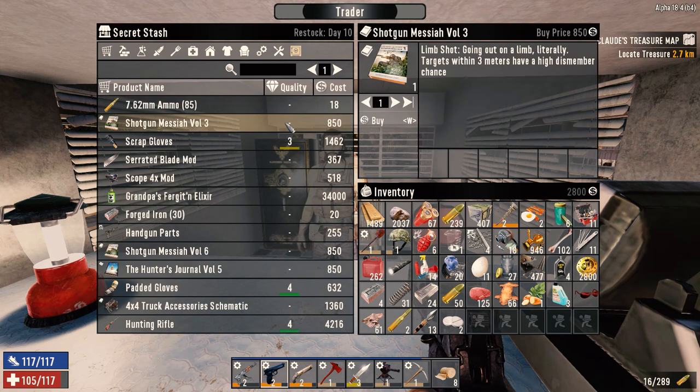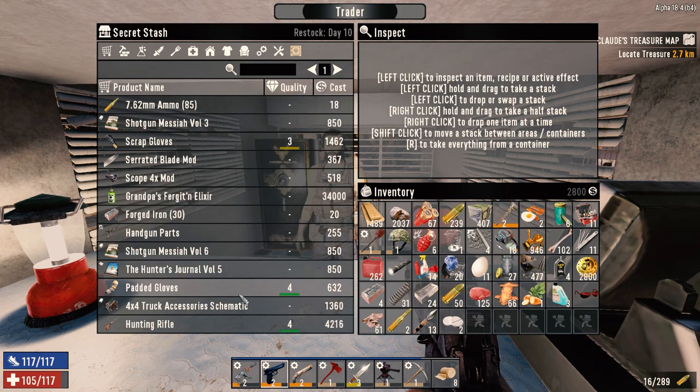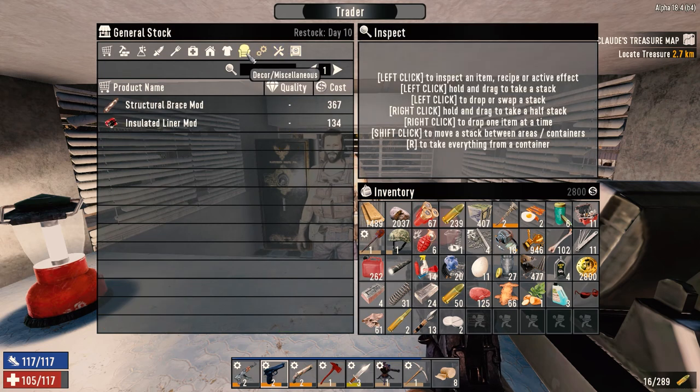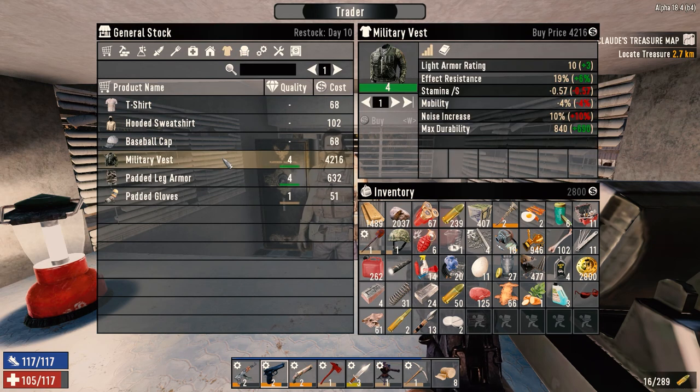What's in here? Shotgun Messiah - high dismember chance. Shotgun magazine tube mods - that's not bad if we get a double-barrel or regular shotgun going. Truck schematics. Some munitions boxes - those are nice. Military vest, level four.